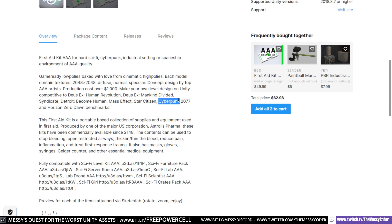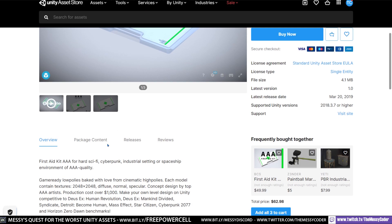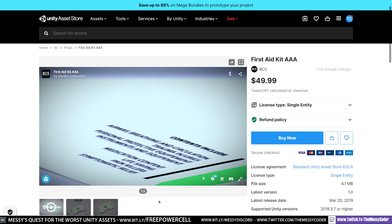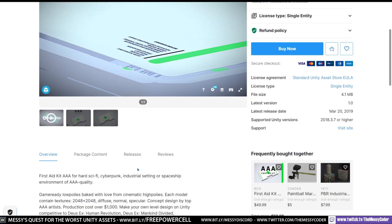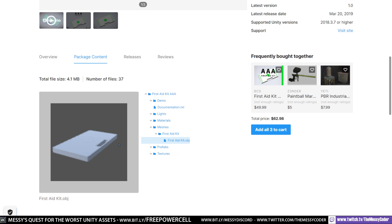And you can make Cyberpunk 2077 with this game — no, you couldn't make that with that box. It's got 2K textures because obviously you need those on your box. It's compatible with the sci-fi kit and the scientists and the sci-fi guild — it's a box, it's compatible with anything in the world. This first aid kit is a portable box, collection of supplies and equipment used in first aid, produced by one of the major US corporations. Available since 2148. Contents can be used to stop bleeding — no, it can't. It's got no contents. It's a box. Let's have a look at the mesh: it's a box, no other meshes. Prefabs: first aid kit — it's a box, nothing else.